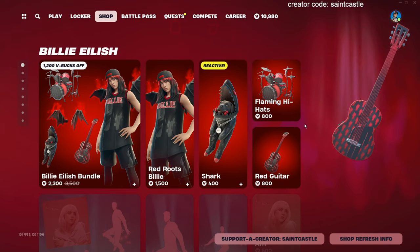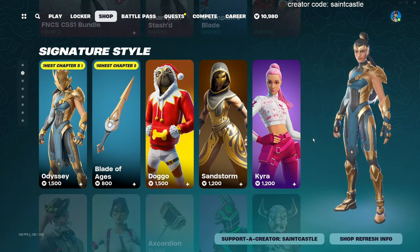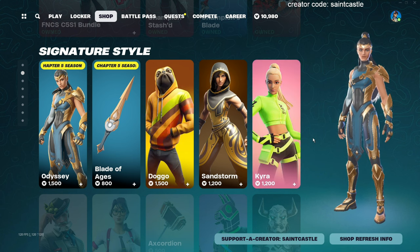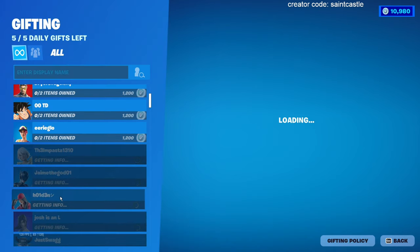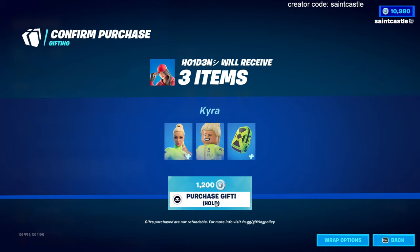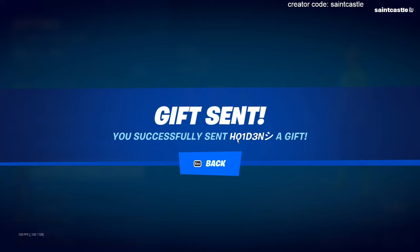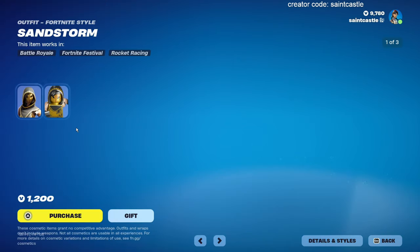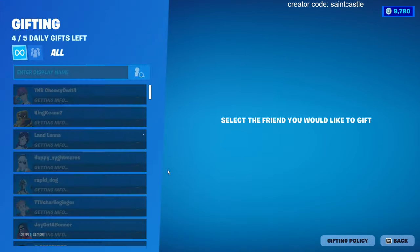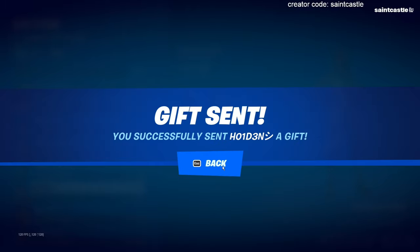Congratulations to Holden for winning my hide and seek customs. Since he won, he wanted Sandstorm and Kira, so he's gonna get those - find his name right here. Here you go Holden, here's your first one - Kira - gift sent. And here's the second one he wanted. Kira and Sandstorm coming right to you, congratulations on winning my custom.